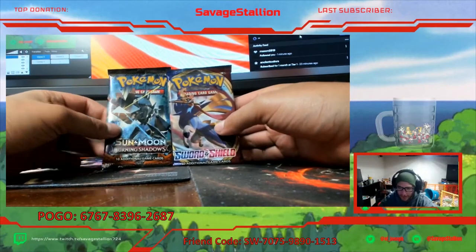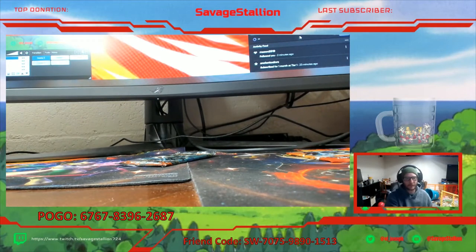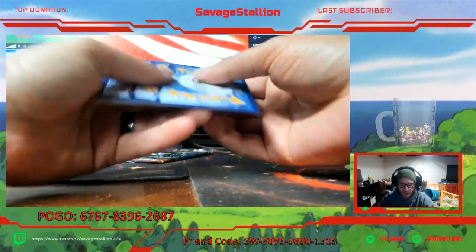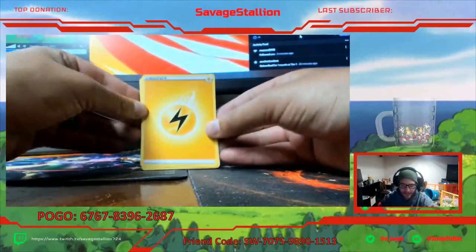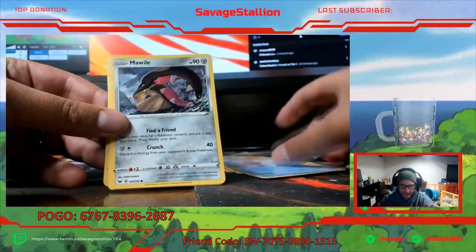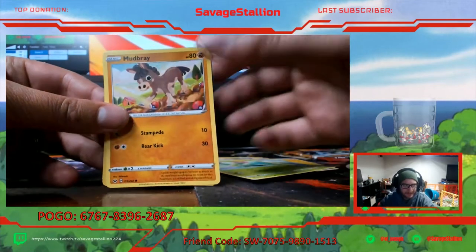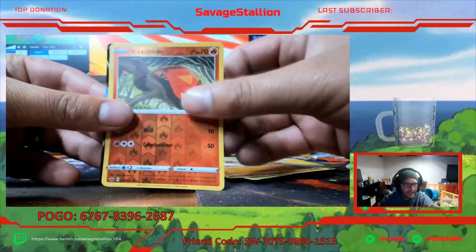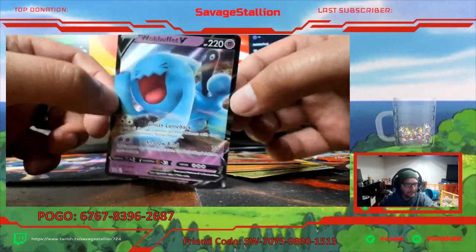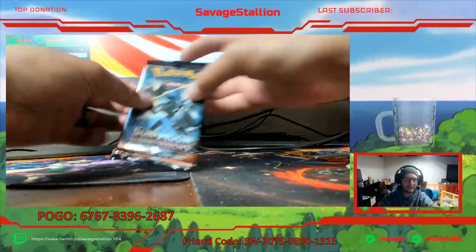Last two packs for the Mystery Box guys - Sword and Shield and Burning Shadows. Here we go. Energy, Hitmonchan, Galarian Lenune, Seaking, Mawwile, Ponyta, Sobble, Maractus, Mudbray, Sizzlepede, and we got Wobbuffet V. That's not a bad card - not a great card but not a bad card. Alright guys - Burning Shadows. Can we get the Rainbow Rift Star Zard?